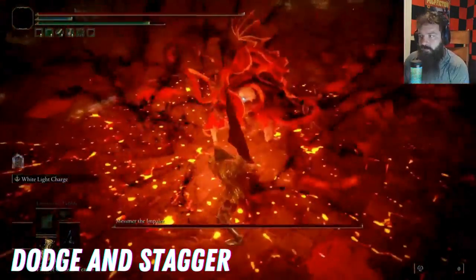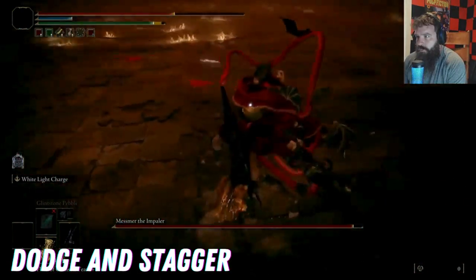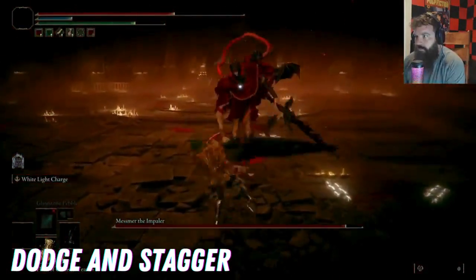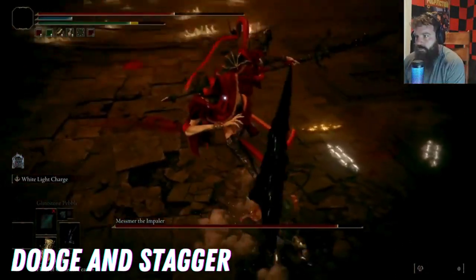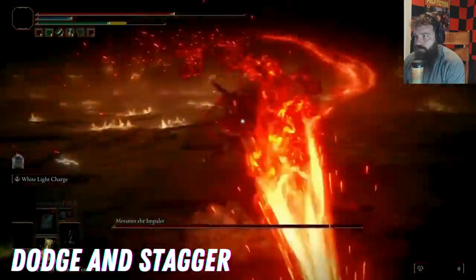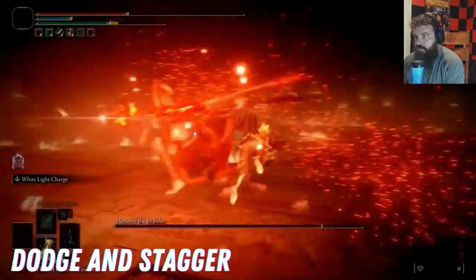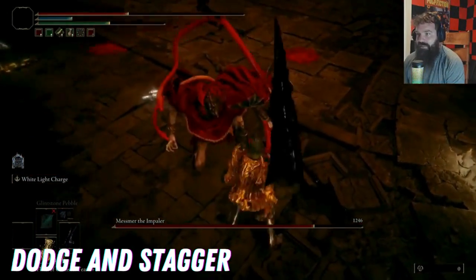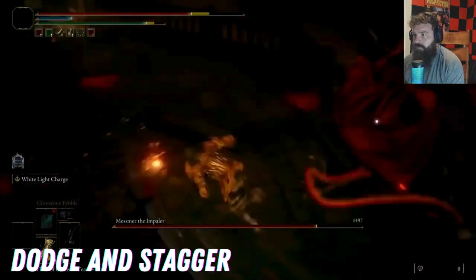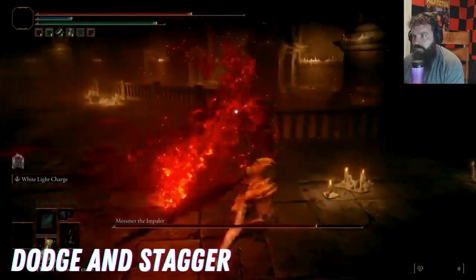Mesmer doesn't really attack too fast, but the issue with this fight is that you have to be super reactive. Do not take the fight to him. Just roll forward — if you stay close to him and forward roll, you will miss most of his attacks. Then go in and hit him whenever you have little opportunities, and that should get you to stagger him at the very beginning of the fight. Whenever he does his lunge stab forward, just roll forward through him and attack him, and hopefully you can stagger him.